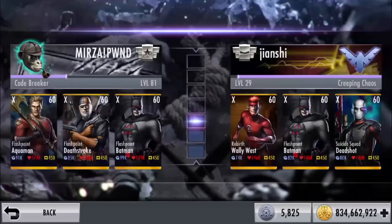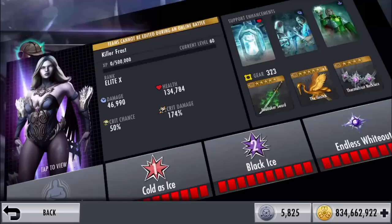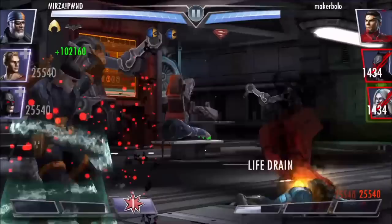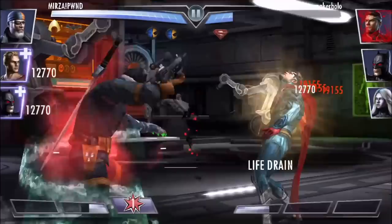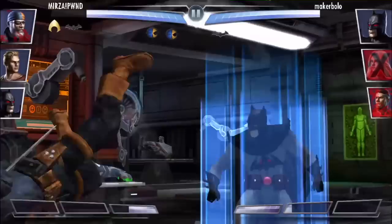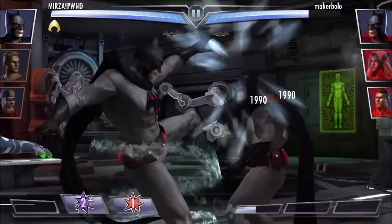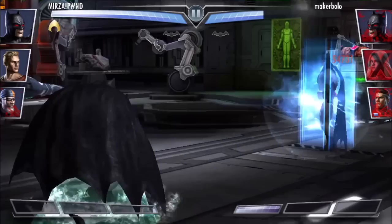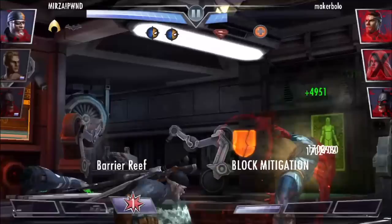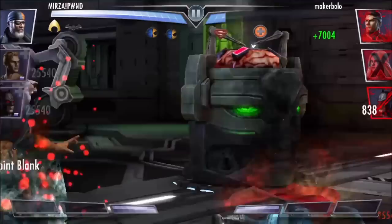In our next match we have Maker Bolo with Wonder Woman, Flashpoint Batman, and Injustice Superman. Bringing down a tank with the Fourth World set is really easy - just get off your combo ender and take it from there. We get a power trade and just keep continuing. The Fourth World stands no chance against this combo ender - then just call in your squad. The best person to bring down tanks like these has to be Deathstroke with this combo ender, and we heal up our entire team as well.